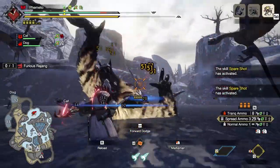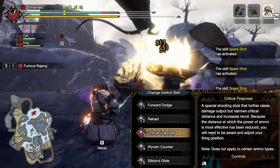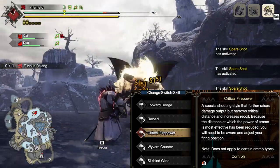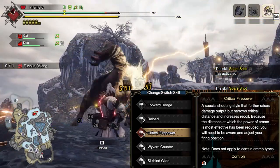First thing I want to explain and get out of the way is the new Critical Firepower skill for light bowgun. This was a hot topic to discuss from the demo in the weapon showcase trailers, but unfortunately because of marketing and how they showed it, Capcom made it appear much better than it actually was. So let's just break down how this thing functions.